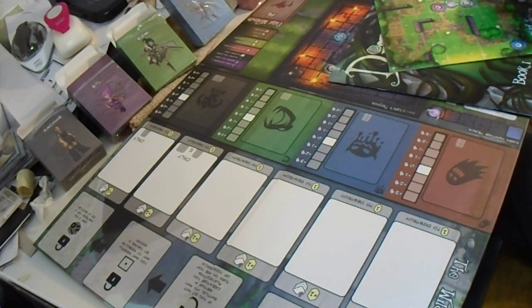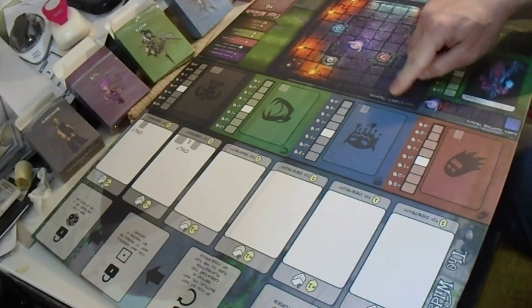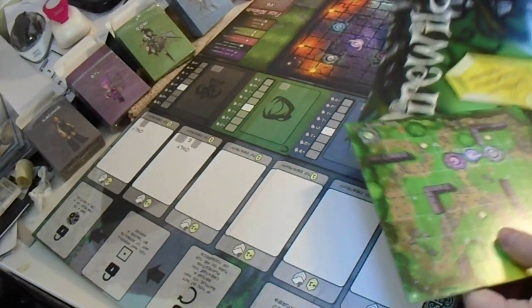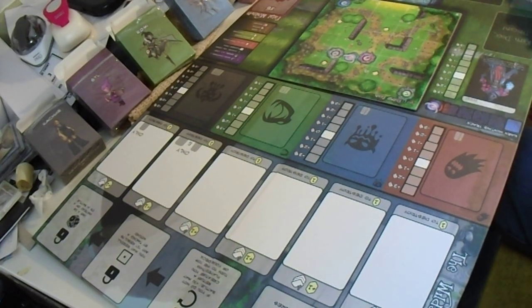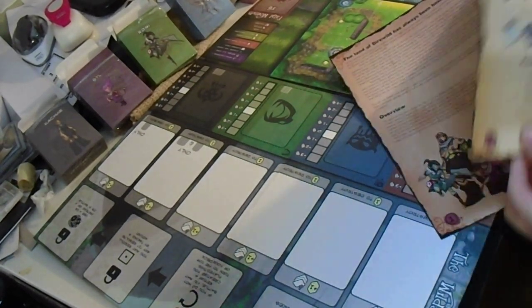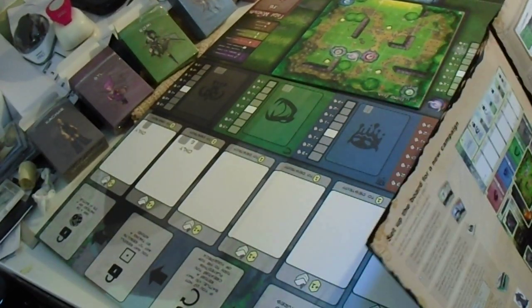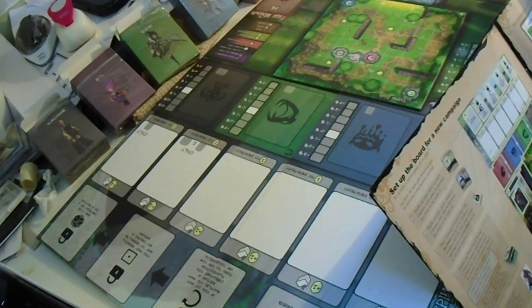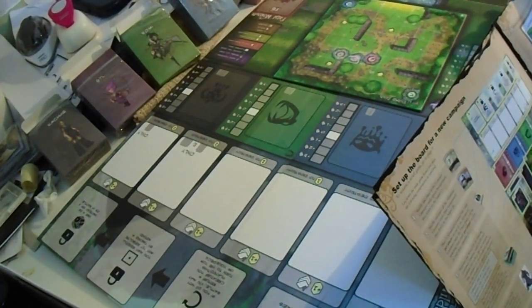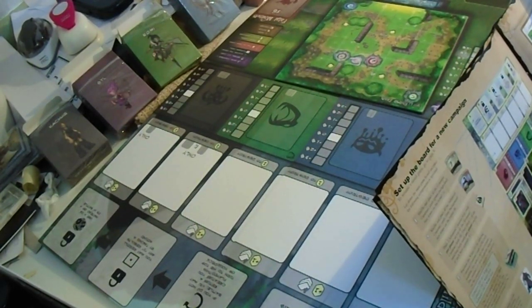I'm going to set it up so you see first Karn's dungeon. We're going to use Redmail fields for a new campaign. Shuffle and place all the common creature cards — we have all the common creature cards in the box.